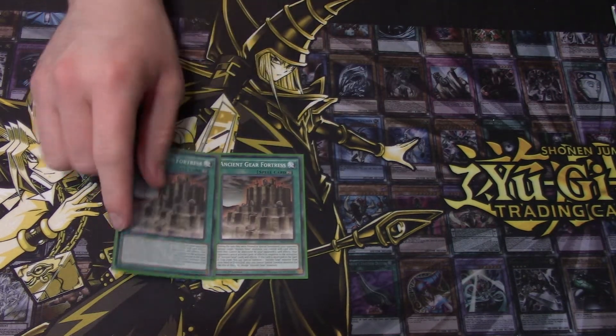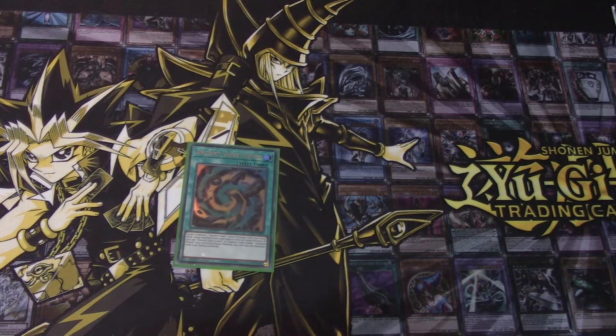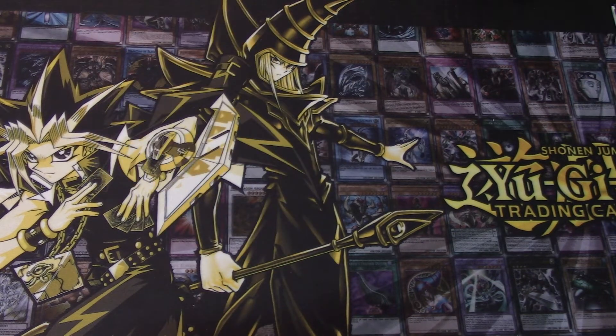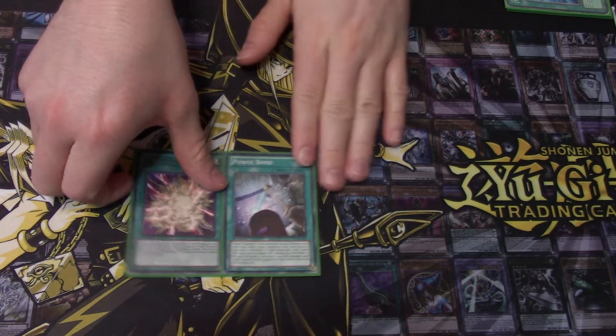We run two Ancient Gear Fortress — some people run three, that's fine, I like two. It's a very good card for protection and doing things if it gets destroyed. We run two Ancient Gear Fusion — this card's getting reprinted soon, and it helps you go for major fusion plays from your deck depending on your field setup. I also like one Overload Fusion — you don't have to run it but it's very nice — as well as one Powerbond. Some people run double or triple Powerbond trying to make an OTK Ancient Gear deck, but that hasn't worked out a lot for me, so I just run the one.